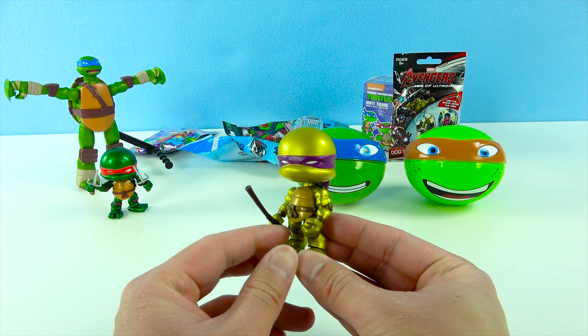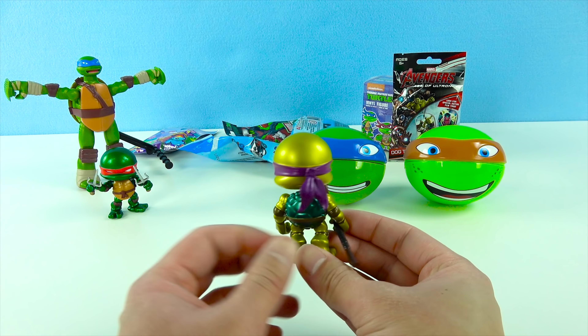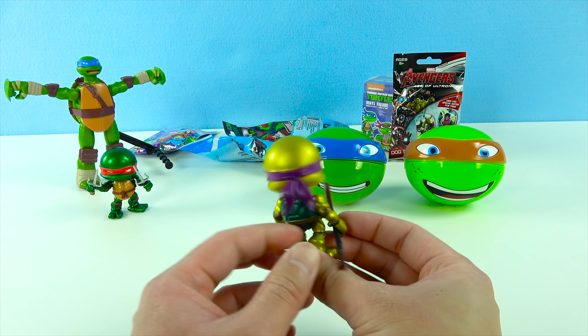Now let's see what's inside these Ninja Turtle toy surprise eggs. Awesome, alright here we go. Wow, we got Raphael! He looks super duper cool. Raphael wears a red mask and he is the rebel of the group. He's kind of the super cool guy — he's great at fighting and he uses a pair of sais. Totally awesome.